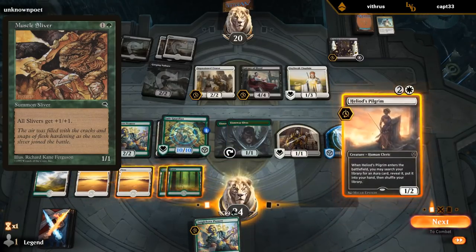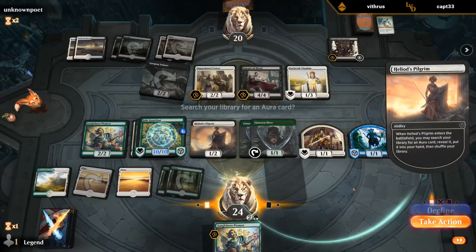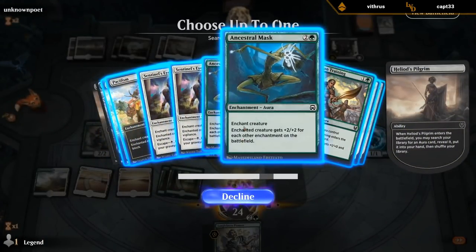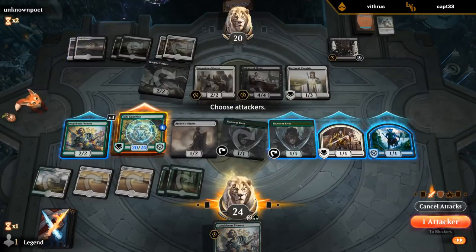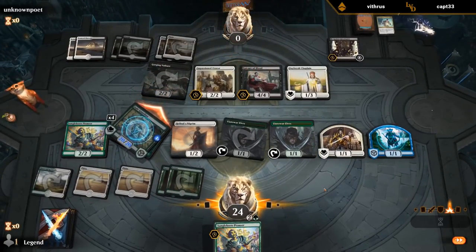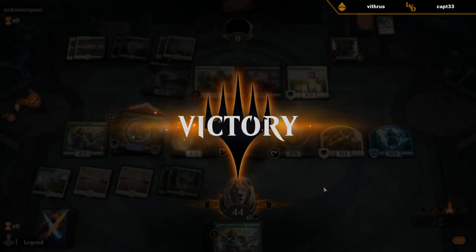These old cards often look at both players — if you remember, cards like Lord of Atlantis pumped opposing Merfolk, the Zombie Lord also pumped opposing Zombies, and Slivers were also symmetrical. So this is still from that era. A clean 20 damage here. Ancestral Mask is definitely a good upgrade for this deck.